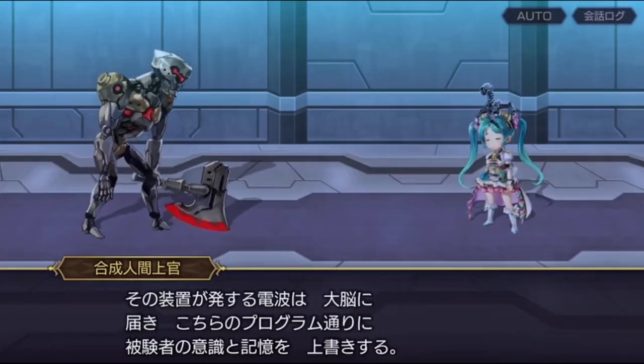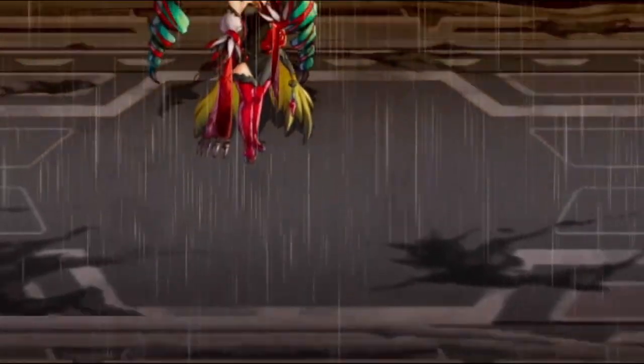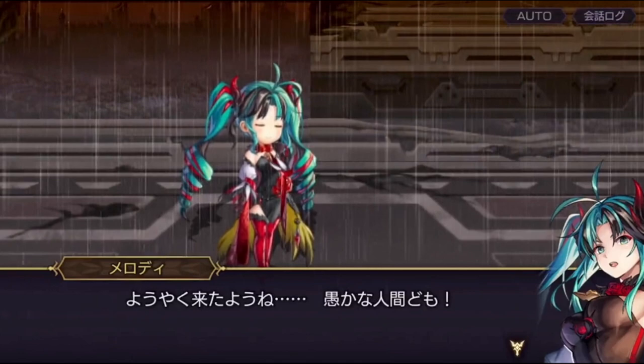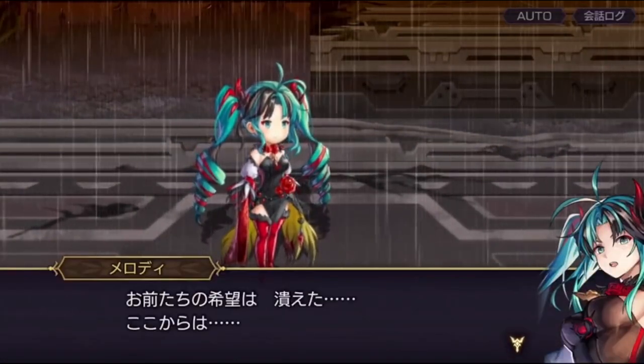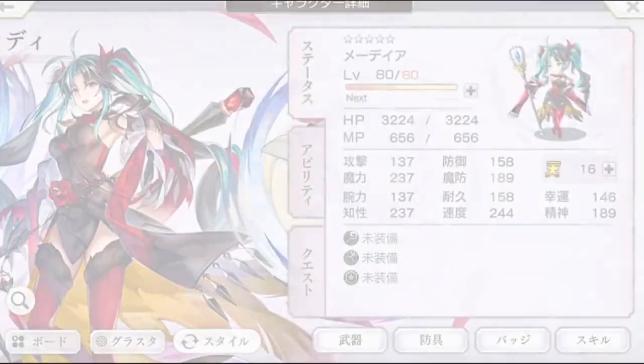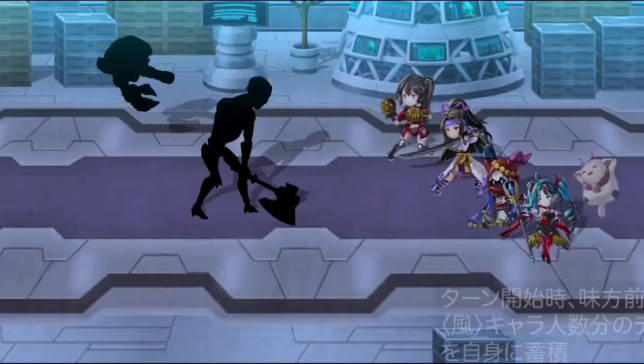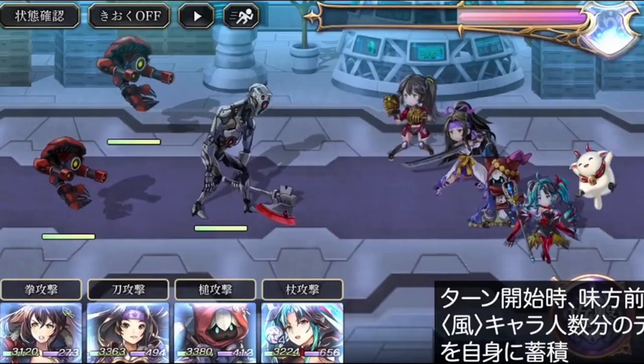At the start of her turn, she stacks desire depending on the number of Wind characters on the front line. When she reaches four stacks of desire, she undergoes a transformation into the DEMENTED state, restoring 25% HP and 15% MP to all allies.